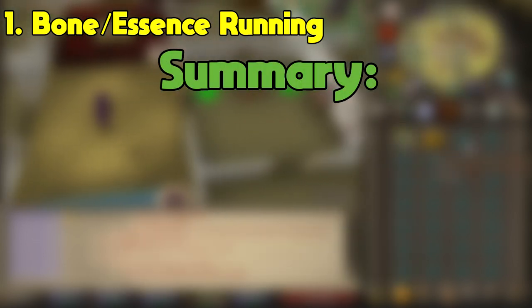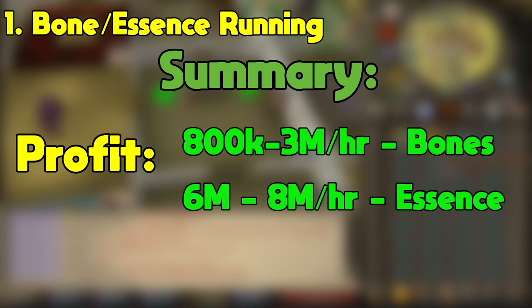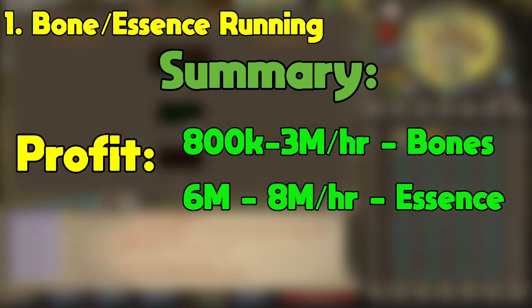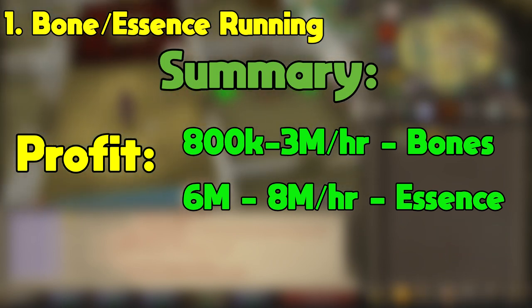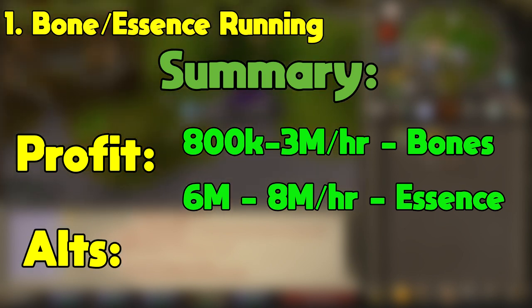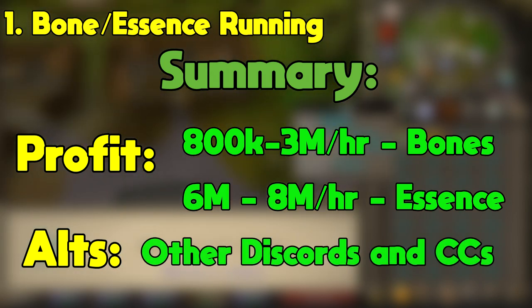For alternatives, I just recommend using other clan chats or discords. Like I mentioned earlier, I have a whole video covering ways to make money on discords and clan chats, so be sure to check that out if this is something you're interested in. To summarize, the GP per hour ranges between 800k to 3 mil for Bone running and between 6 mil to 8 mil for Essence running plus tips. Alternatives to running are using other discords and clan chats to do things like advertising or delivering items.